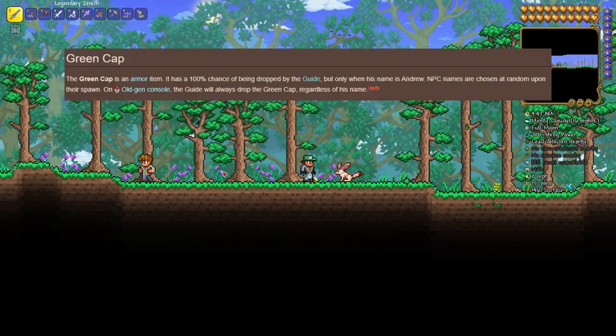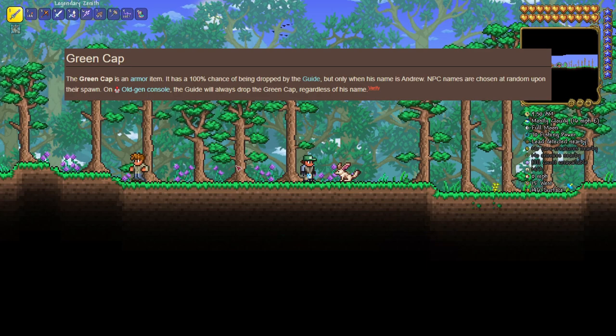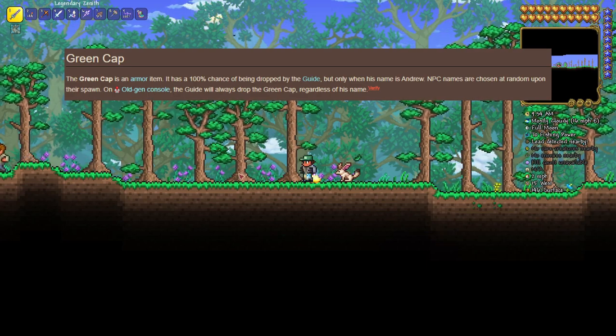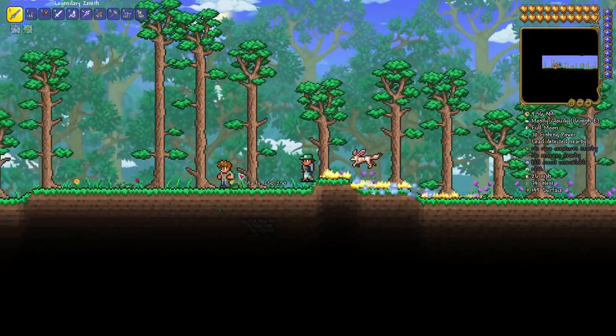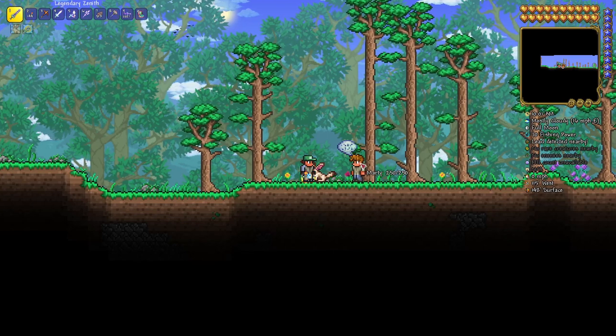Let me read from the wiki. The wiki says the green cap is an armor item. It has a 100% chance of being dropped by the guide, but only when his name is Andrew. NPC names are chosen at random upon their spawn. The problem is that there are 30 different names — Marty is one of them, and Andrew is another.